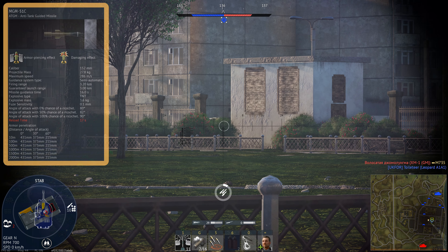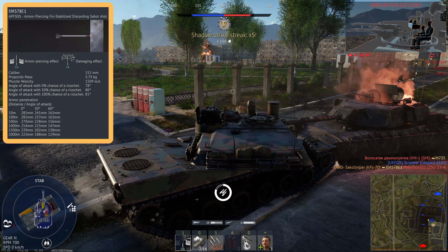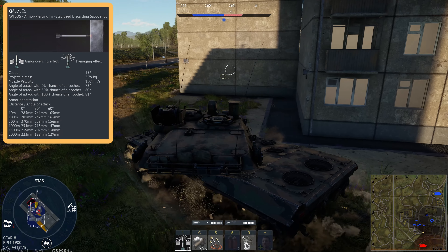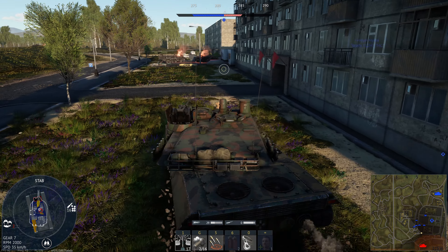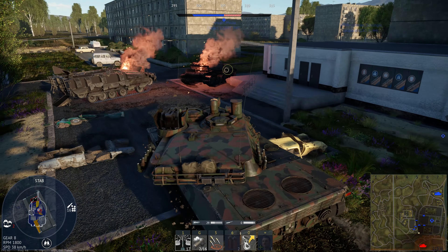Luckily in War Thunder we do get the Shillelagh, with 431mm of penetration. We also have the XM57-8E1 round APFSDS shell with over 280mm of pen at point-blank range. The main gun is also stabilised, we have smoke shells, as well as the addition of a 20mm cannon located on top of the vehicle.